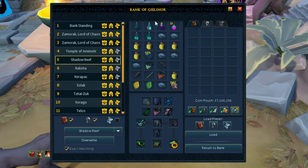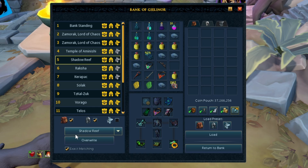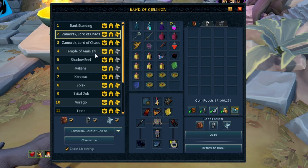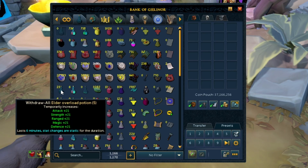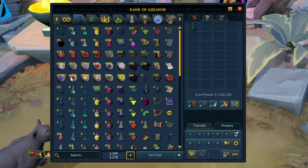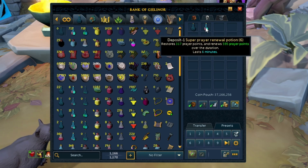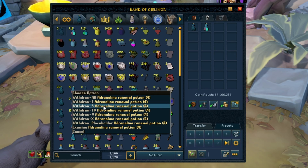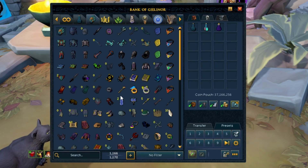Looking at Shadow Reef — elder overload, prayer renewal, adrenaline potion, vulnerability bombs, Bladed Dive — it's all the same. So what I suggest you guys do is make a basic preset with that stuff and then build for each boss before you go there, adding the specific things you need. Make a preset that has literally just your elder overload, your prayer renewal — whatever potions you want to use, make sure you've got your stat boost potion and prayer renewal. Then of course you want your adrenaline potion, weapon poisons, and vitality potions. If you have the enhanced Excalibur, bring that with you as well.